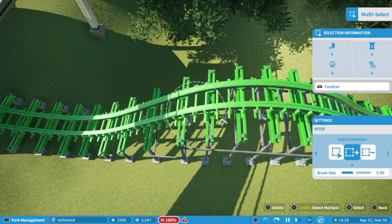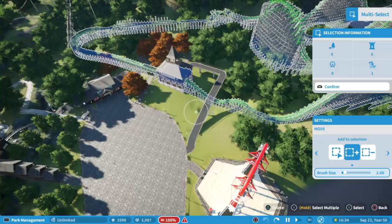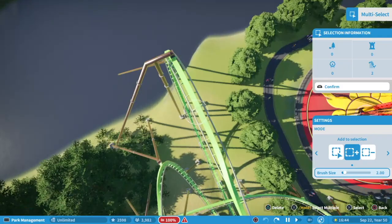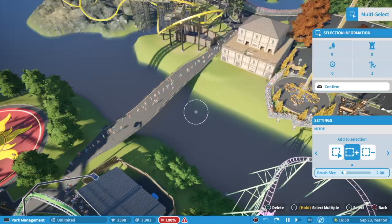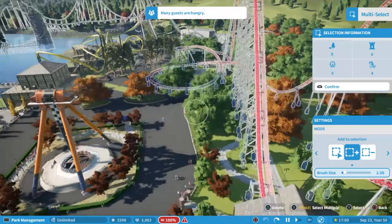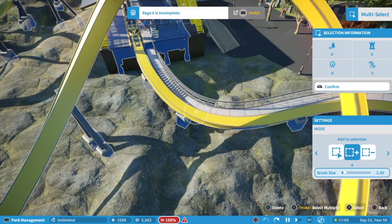Hold down X and I'm going to zoom in and make my brush size a lot smaller because I don't want to pick up anything other than the roller coasters. That's one, two — and I'm going to make sure to do the roller coasters that have the most amount of track or most individual pieces. Looking at the selected information, I only want the roller coaster icon to have a number beside it; I want all the other ones to be zero. This one was the hardest to replace, so you just have to play with it a little bit.